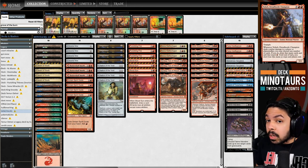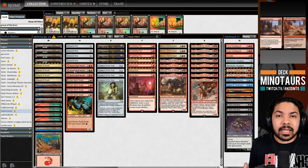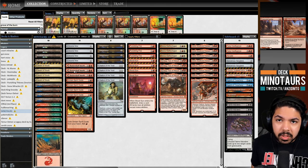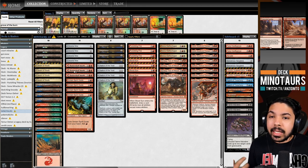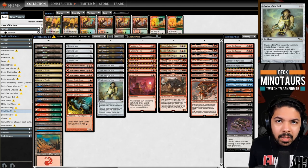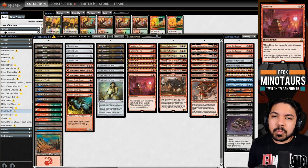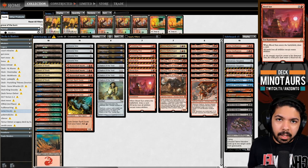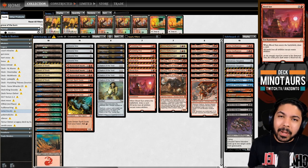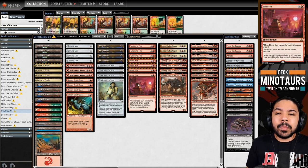We have Grove of the Burnwillows alongside Punishing Fire, and Shatterskull Smashing - a nice multimodal land that provides red mana early but acts as a spell late to prevent flooding. For prison pieces we have Chalice of the Void and Blood Sun, which turns off fetchlands. We've seen similar red stompy shells with Blood Sun and Punishing Fire, usually paired with Eldrazi instead of Minotaurs - but Minotaurs work just as well and are really cool.